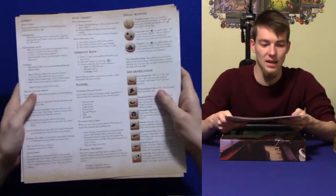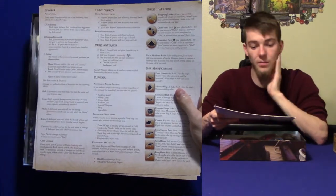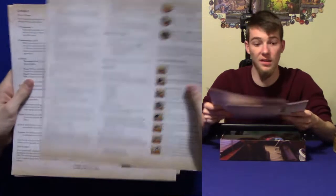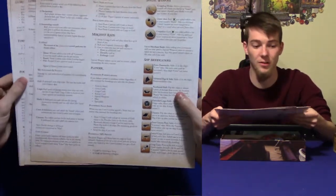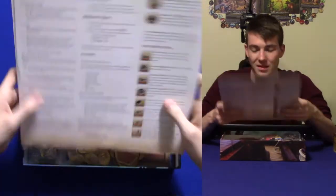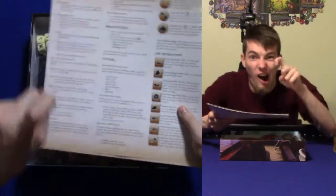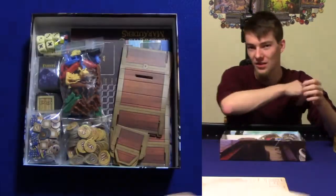On the back it explains combat and hunt priority from merchants and from pirates, then plunder and how you get that, plus special weapons. This is probably one of the best player aids I have ever seen — it is so good. And there's one for each person. Sometimes they make you share, and no one wants to share when you're a pirate.